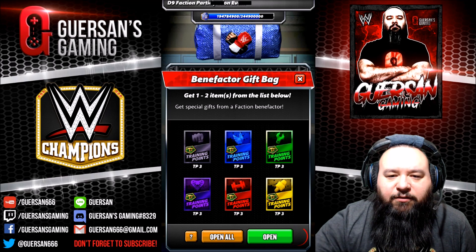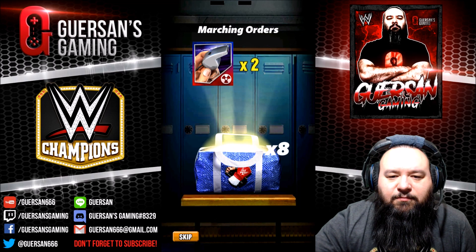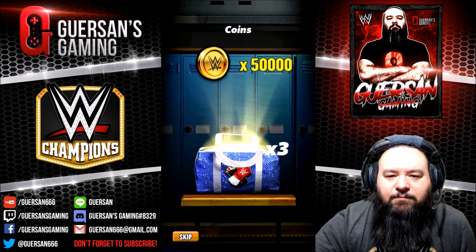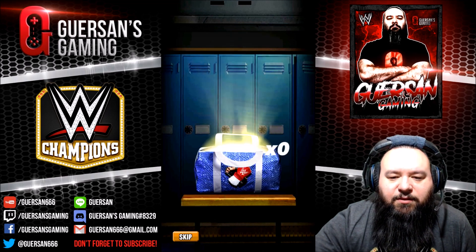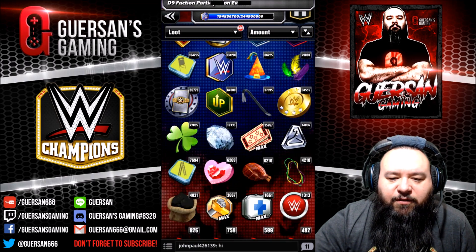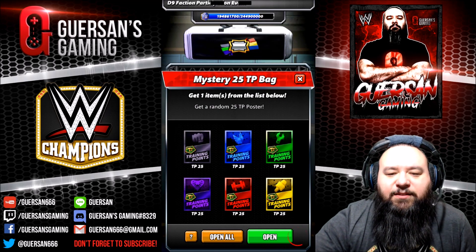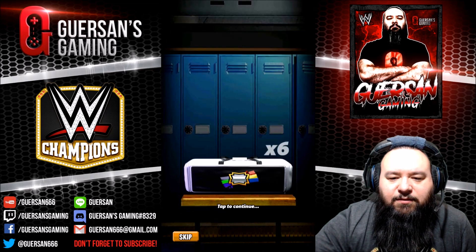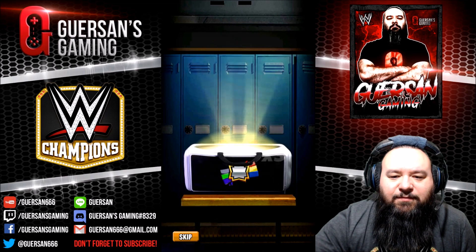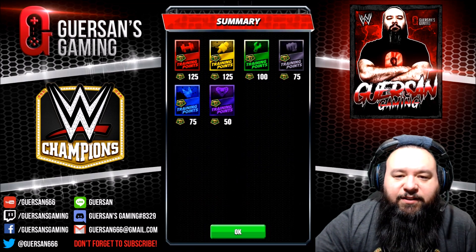Twenty of the benefactor blue big gift bag. Six there. Still about 150 down. Twenty-two of the twenty-five TP bags. All right, so there is yellow this time. Hundred twenty-five. That's great, I might have enough.